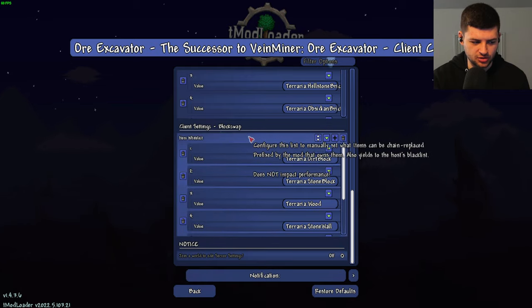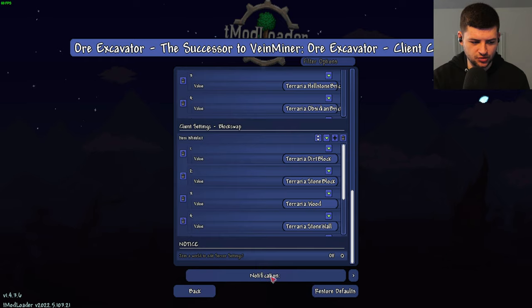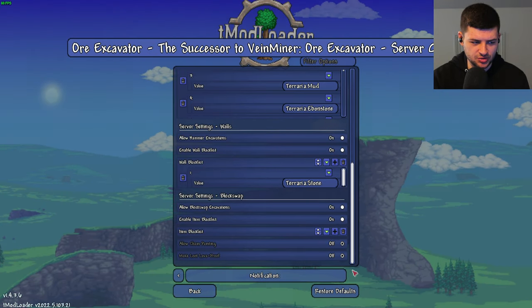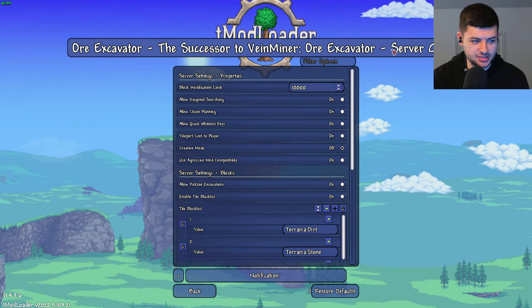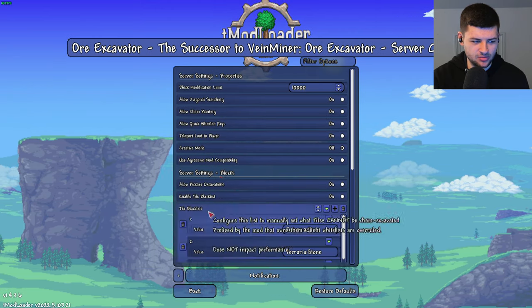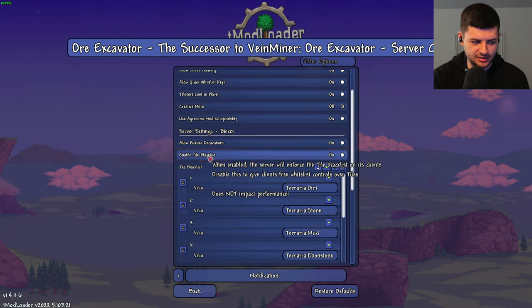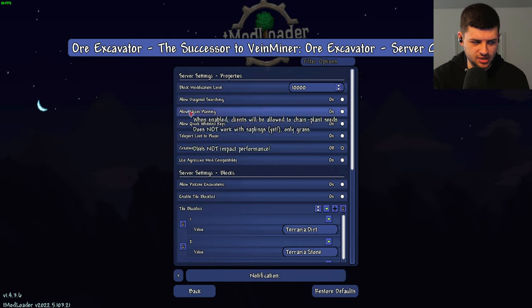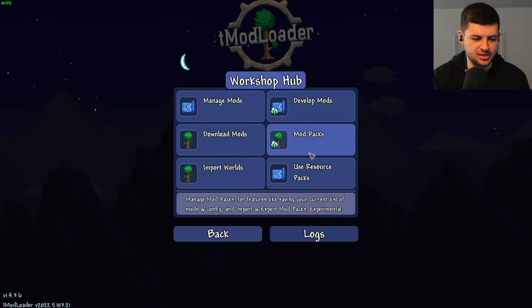There are settings for block swap as well. You can also select the arrows at the bottom to go through the config to other sections. There's a server config and a client config — we don't want to mess with the server config since we're not running a server. In the server config you can blacklist blocks by enabling the blacklist, edit creative mode settings, and adjust a few server settings, which you don't really need to touch in single player.